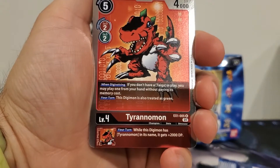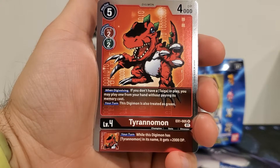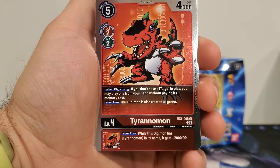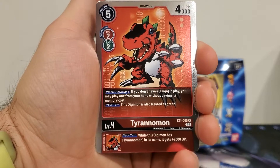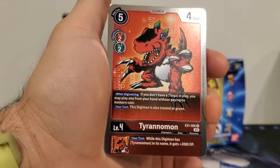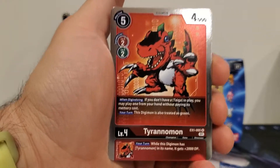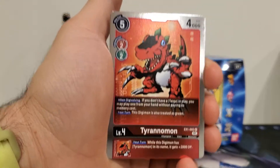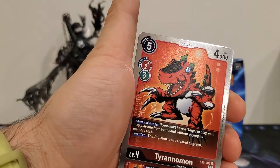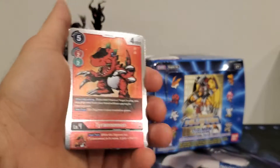So Terranomon is a five play cost, a two Digivolution cost from red or green, 4,000 DP. When Digivolving, if you don't have a Taiga in play, you may play one from your hand without paying its memory cost. And your turn, this Digimon is also counted as green. The inherited effect: while this Digimon has Terranomon, it gets plus 2,000 DP. I want to see more cards with that 'your turn, this Digimon is also treated as the other Digivolution color.' So this one counts as red and green on your turns, and I really like that — wanting to see more cards that let you go from a green Digimon into a red Digimon back to a green Digimon. I really like that concept and I'm sure we're going to see some sort of mechanic like that in the future.